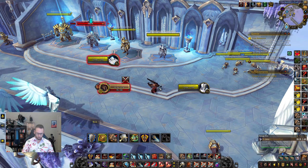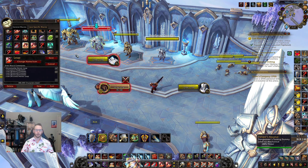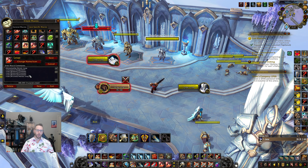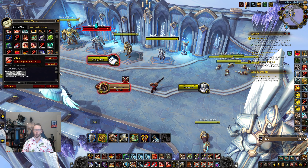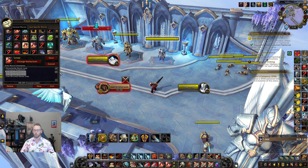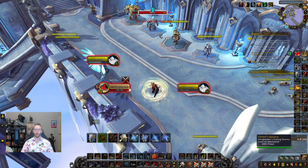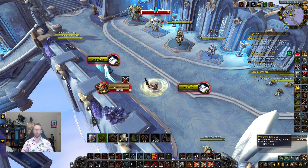Next is a leap macro. It also cancels Bladestorm. It uses '/cast @arena1', '@arena2', '@arena3', then Pummel — so whoever you leap to and kick, it's going to interrupt. One thing to note: if you're facing your current target it'll just kick them, so be careful about moving your target away before leaping to kick a different enemy. With one press you can cancel Bladestorm, leap to a healer, and interrupt their cast.